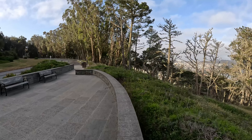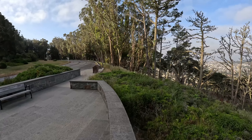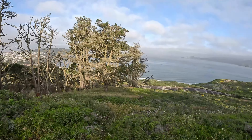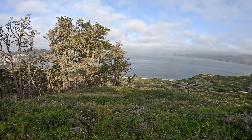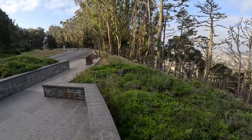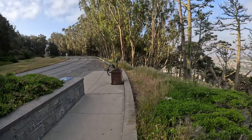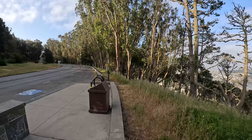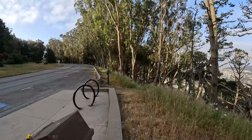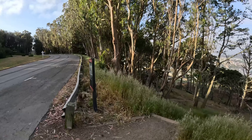But today what we're gonna do is take this walk down and go down to the beach. This is about 0.3 miles — it's not that far, but it's pretty much all downhill. Going down is pretty easy. Going up is definitely a leg workout. So that's what we got going on in this video today.